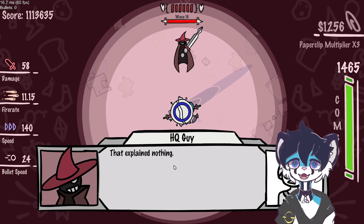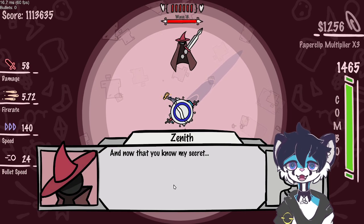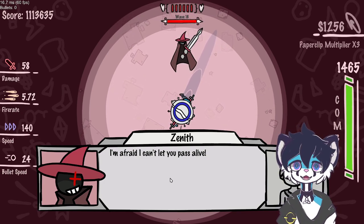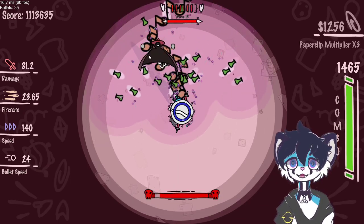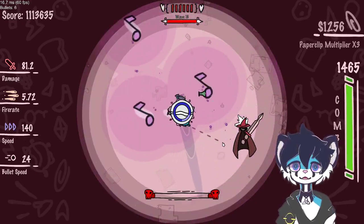It gave me the cheese. That explained nothing. And now that you know my secret, I'm afraid I can't let you pass alive. Okay, that sounds like final dialogue too. Rat, hold up the cheese, please. Just give it to me — that works too. And dead.